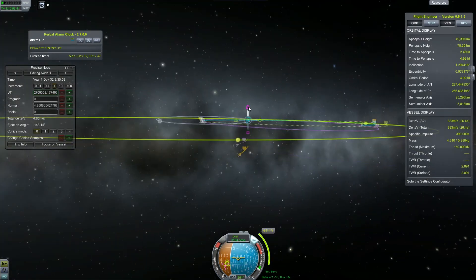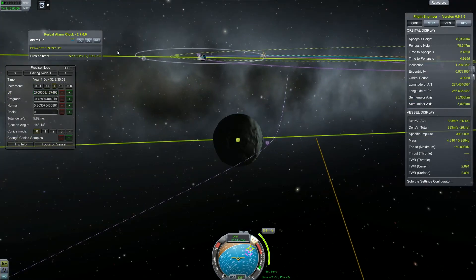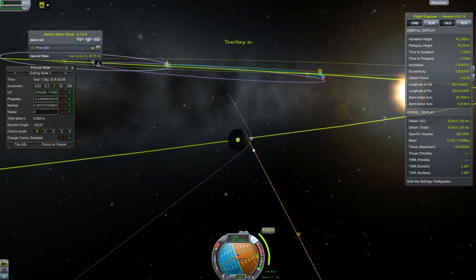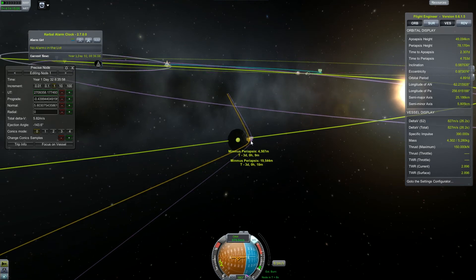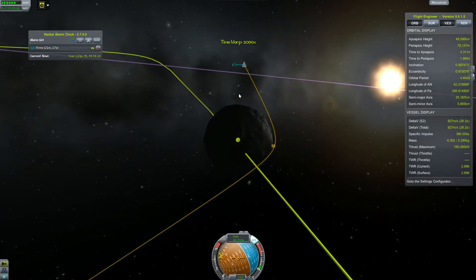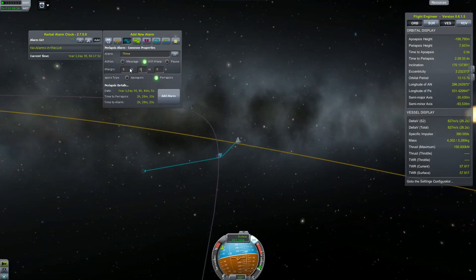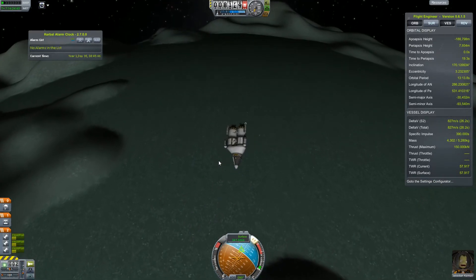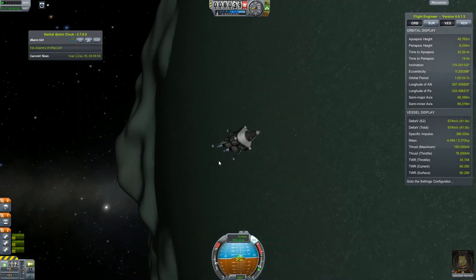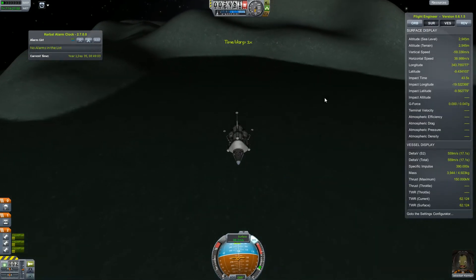Here we are going for the encounter and going for a nice equatorial orbit. Let's execute our course correction — as always for Minmus, it will happen around the orbit of the Moon, not too far away and not too close to the target. And all we have to do now is get to the periapsis and circularize.